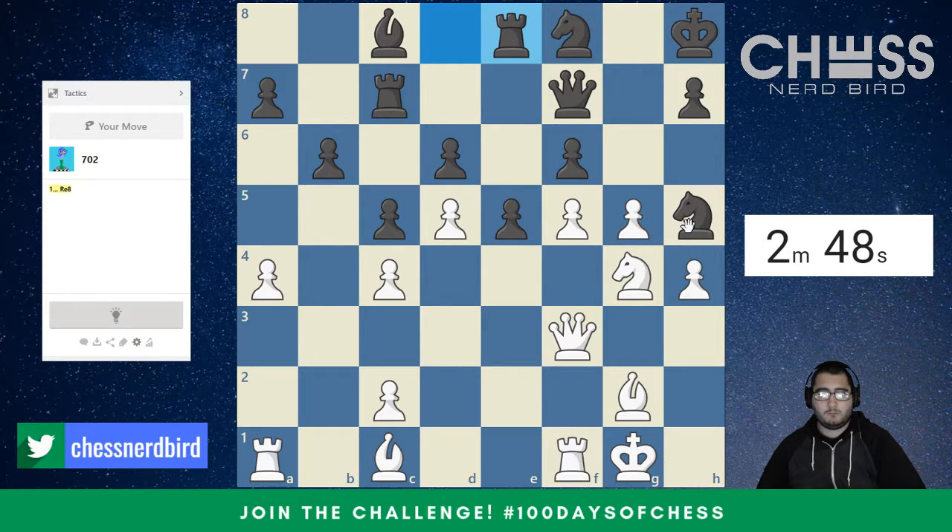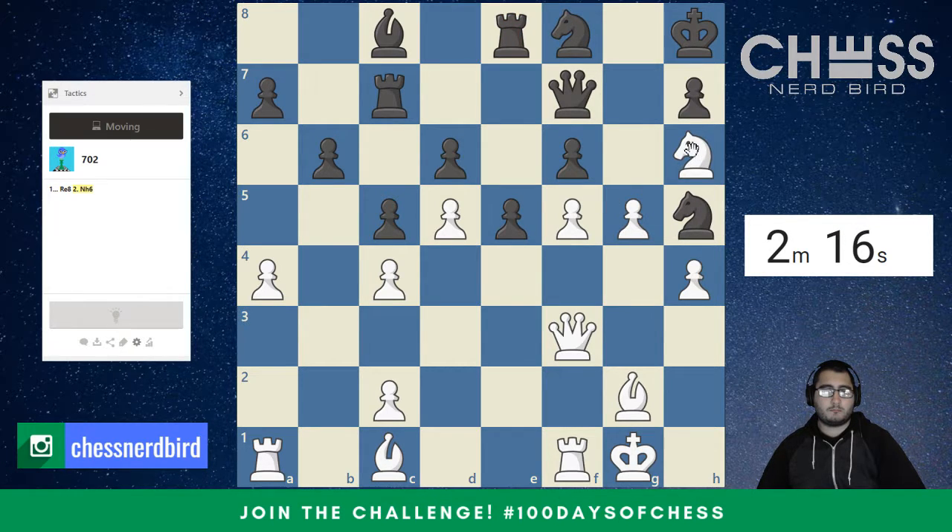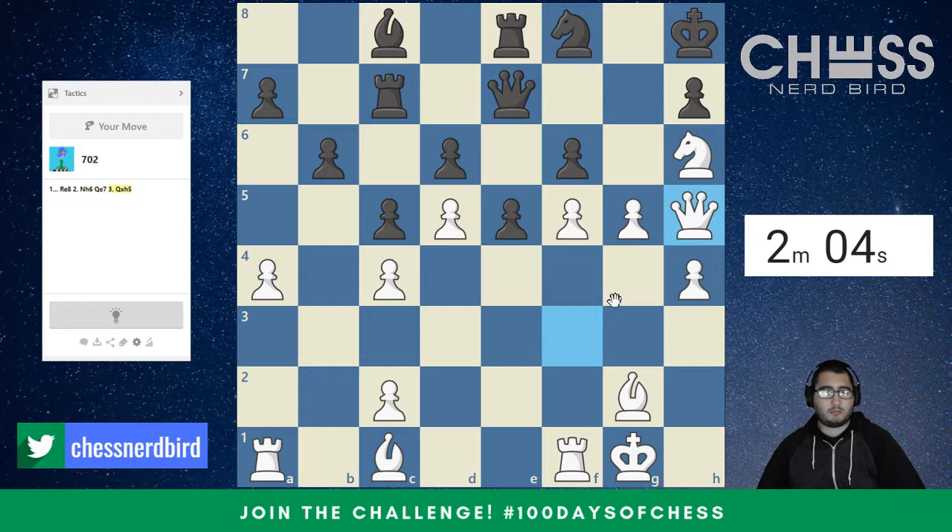Got a little less than three minutes to go. This looks like a very neat puzzle here — knight h6 is going to attack the queen. The queen cannot stay on any square to keep protecting the knight. So after the queen moves, then we take — we're just going to take the knight here. That looks like the right answer. Queen takes h5 looks like that's coming next, and we'll just go up a piece again.